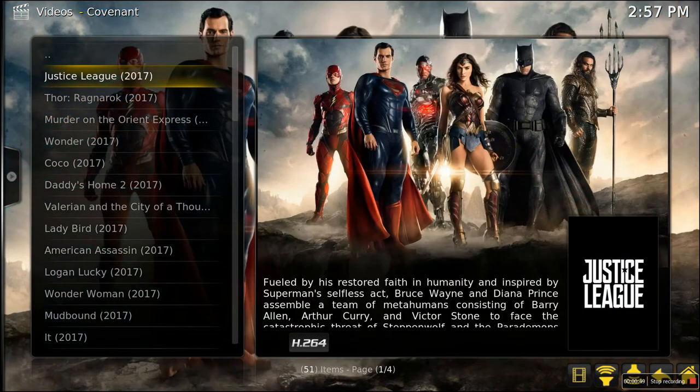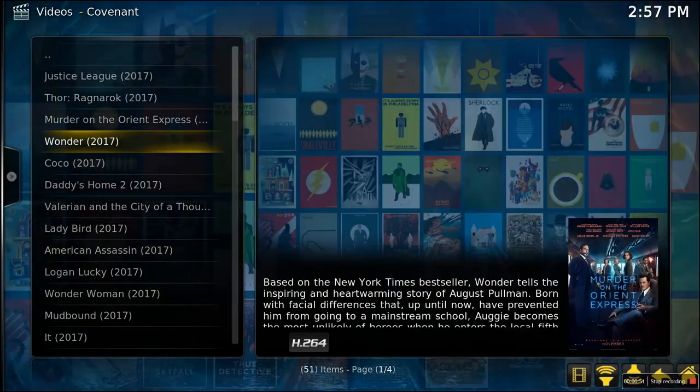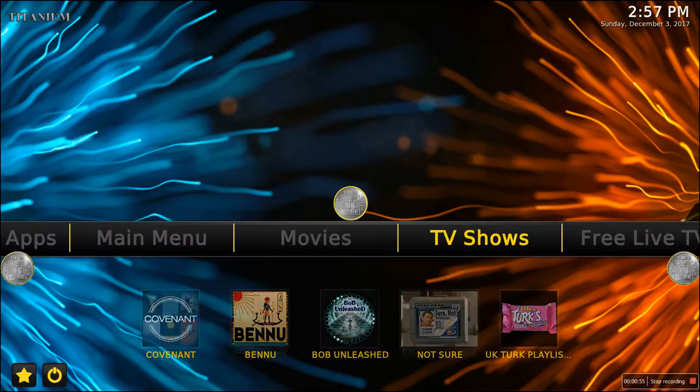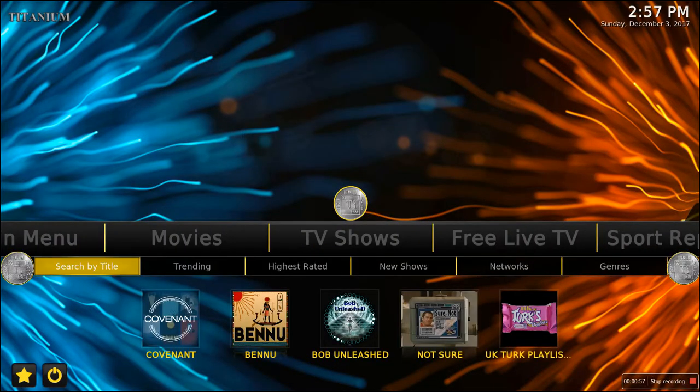It usually defaults to the best quality, so it would be 1080p. I suggest people get the 720p option. It's the same thing with TV shows right here — you can search by title, what's trending, and you can go to Covenant under there.